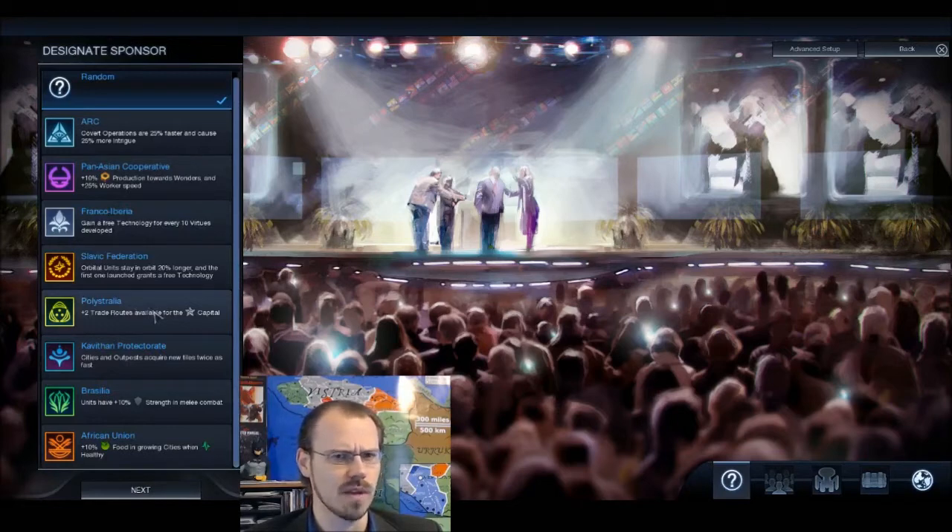Mine is showing way more than it would normally because I have a mod called Colorful Tech Web. Otherwise everything looks white, and it would be hard to tell the difference between a building and a wonder. I accidentally clicked on genetics — we're not doing that. We are going to research chemistry because it gives me some really important buildings. Then we'll go pioneering. We'll choose production in my city.